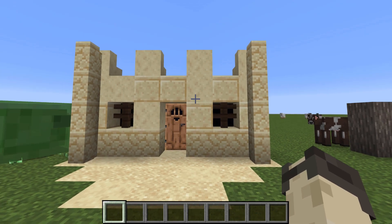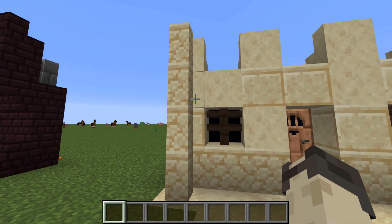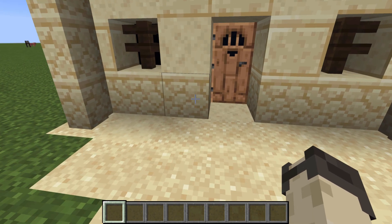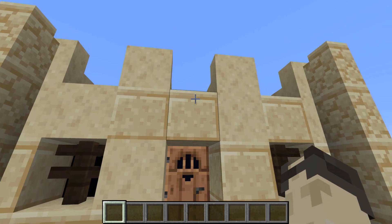The next build would look good in a desert biome. It is just this little desert hut and it has these walls on the side. It is a mixture of sandstone, smooth sandstone, and sandstone brick.